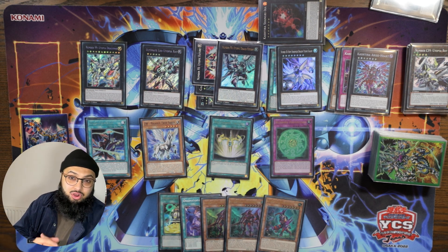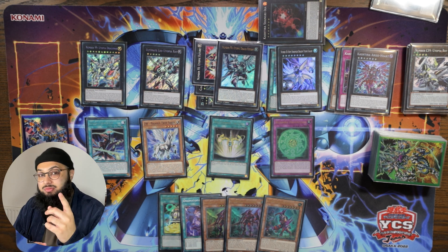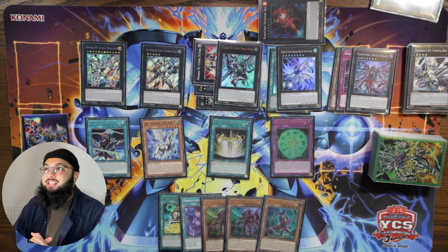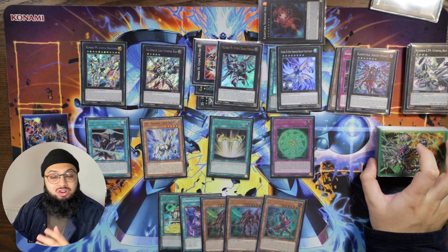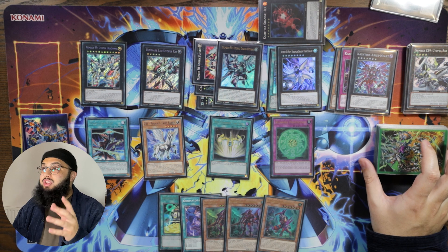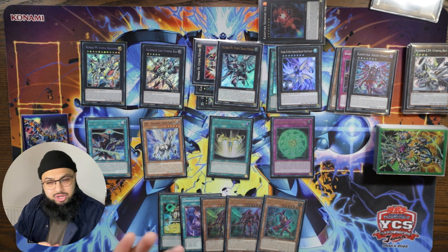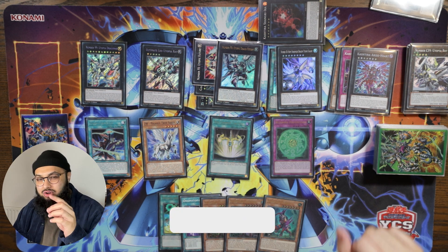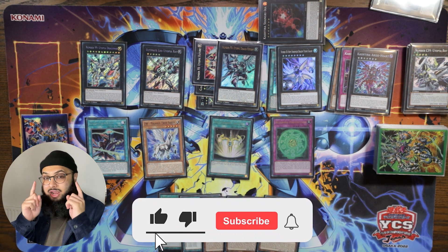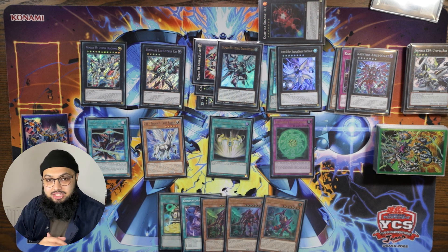And there we go — that's been the combo video for Utopia Kashtira. I hope you guys enjoyed it. I Frankenstein'd the heck out of this and I'd say it's pretty consistent — we did a lot of test hands, and even in the video I did a random shuffle and pulled out some cards and drew a brick or two with XC Change Tactics. Thanks so much for watching — if you liked the video drop a like, check out my other Utopia videos, let's take over with the Utopia deck, and I'll see you guys in the next one!